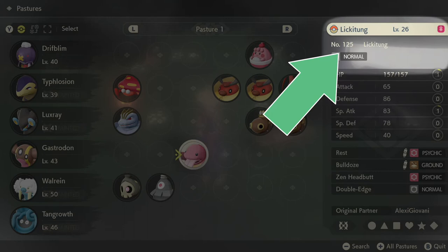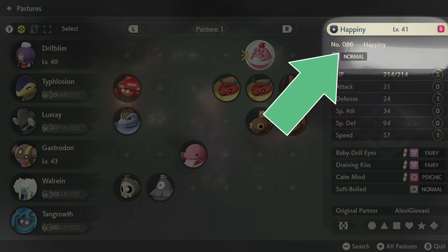Sometimes you'll find Pokemon that are similar looking but you're not entirely sure whether they're related. Don't worry — just look at the top right of the screen for their ID index to see if the numbers are sequential.